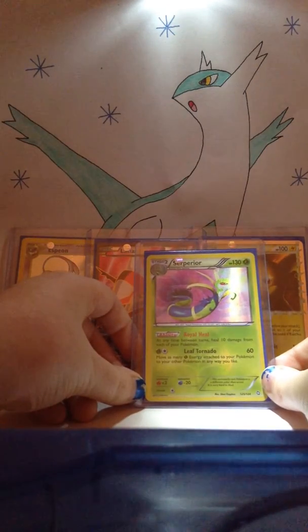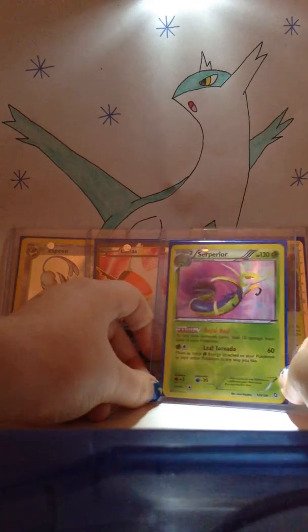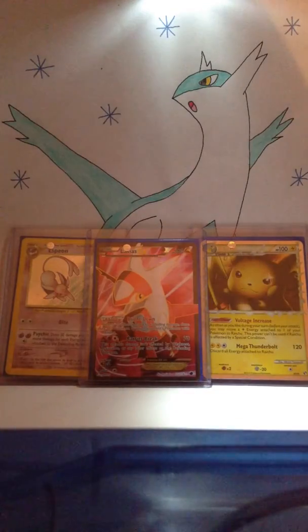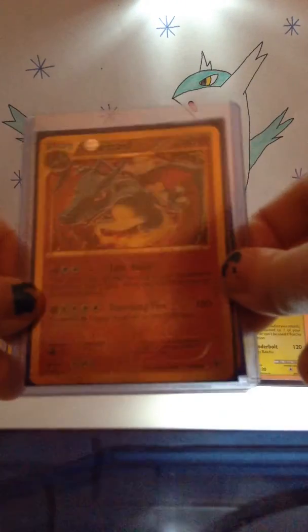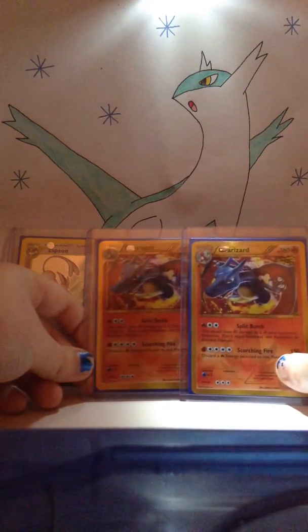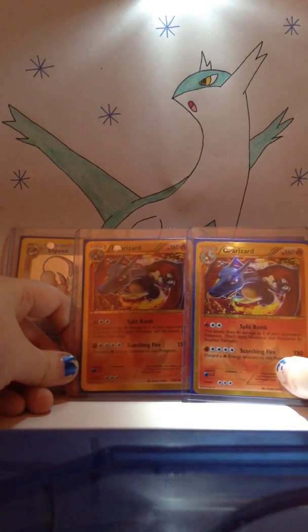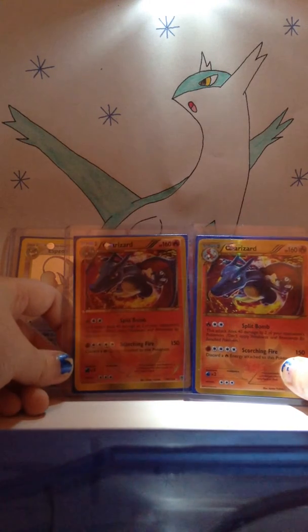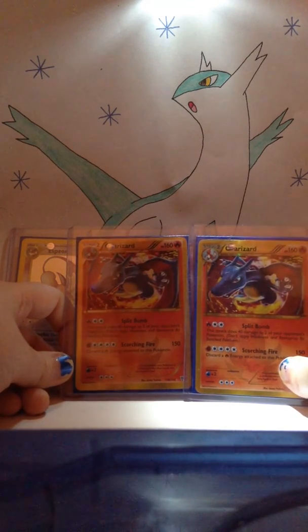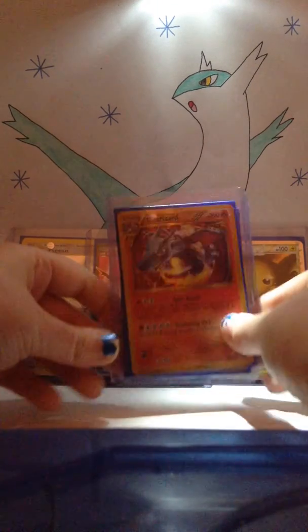Starting off with the secret rares, I have a shiny Suicune from Dragons Exalted, and everyone's favorite Charizard from Plasma Storm — I have two of them. One came from a booster box and the second came from the very first pack I ever opened of Plasma Storm.